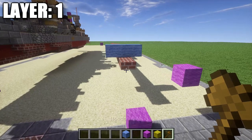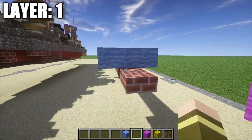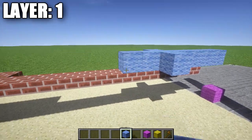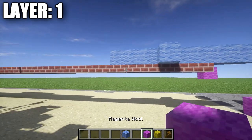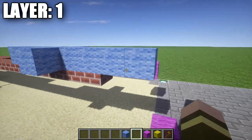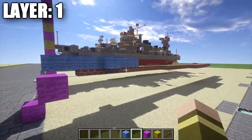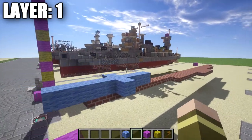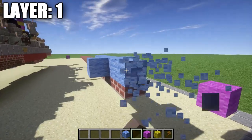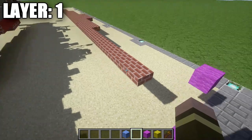One thing I want to make sure you know is that for layer one, we're going to be placing down brick top slabs. We want to start off with the centerline and make sure we position this right. It's basically one block into our water — our water level would be at this level, and our top slabs are basically right underneath it. You want to make sure you have that exactly right, because if not, your ship is going to be too low or too high in the water.